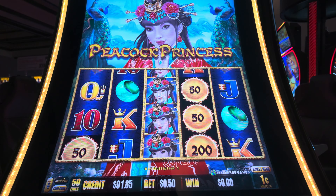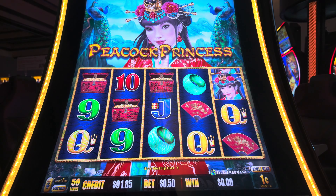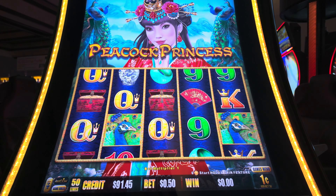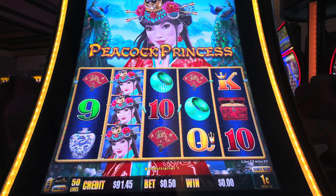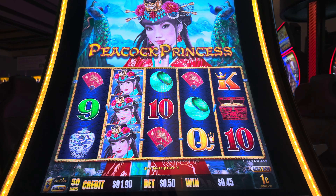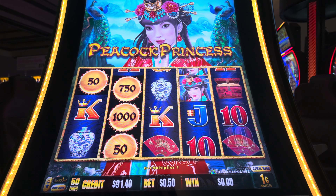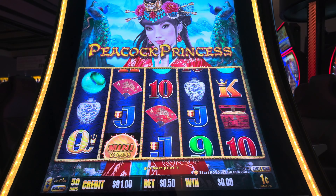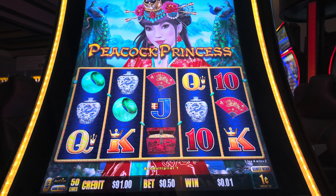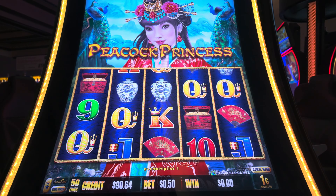Keep your eyes on the prize, my friends. We're in this for the epic win. The Peacock Princess is playing hard to get, showing us a glimmer of hope with those matching tens. We're betting 50 cents a pop with $91.65 in the machine. It's like saying 'I'll be back' to the money we've spent — it's not gone for good. We're just warming up. One more push of the button and we might just unleash a payout worthy of a blockbuster finale.